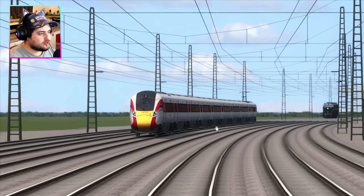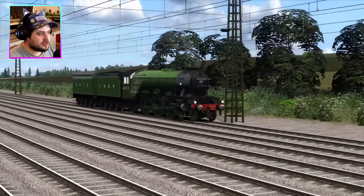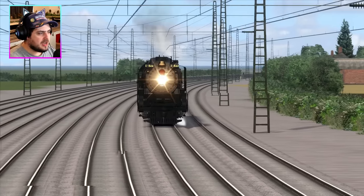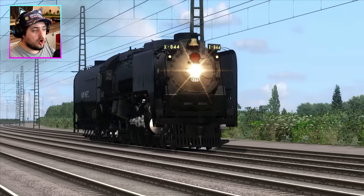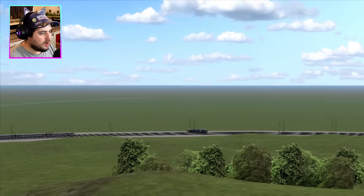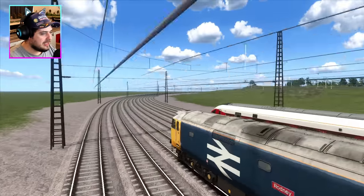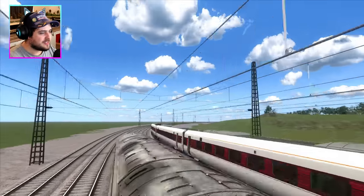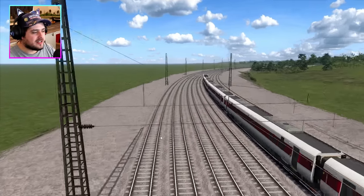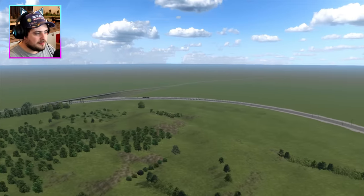Flying Scotsman is going a lot faster than the Pennsylvania diesel. The Union Pacific 844 isn't doing that well but she might catch up. On the bridge, the Acela Express has a tremendous lead and in the distance the Class 801 is catching up to the Class 50. Oh, look at the speed of the Class 801! There seems to be a sound glitch — no sound from the Class 50 or the Class 801, though there's supposed to be engine sound from the Class 50.